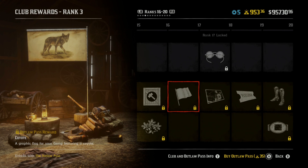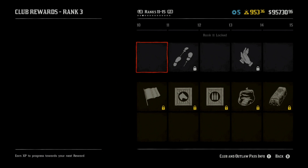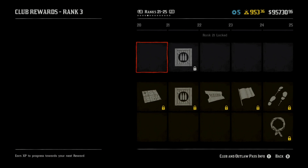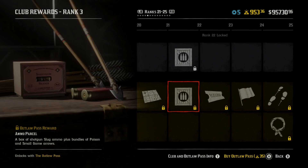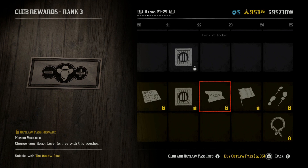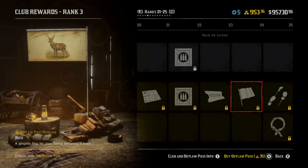We're getting another treasure map and more ammo. We're getting an honor voucher — you can change your honor level for free with this voucher. We got a buck. A veteran walking style.